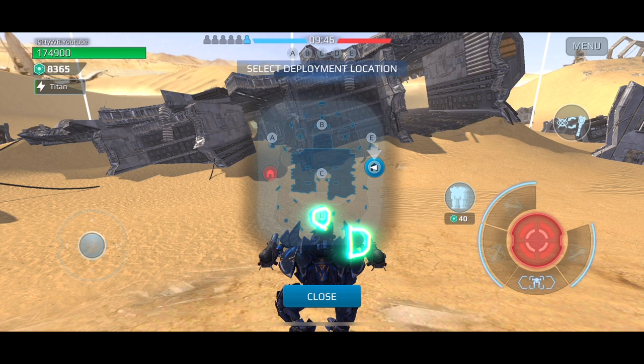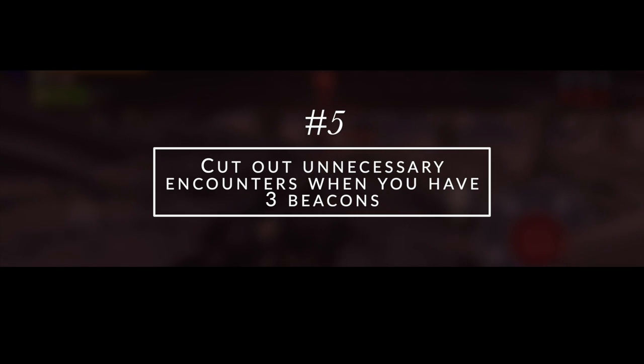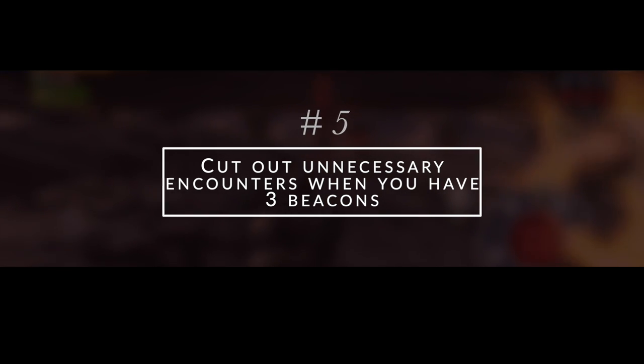Maps like Dreadnought can be pretty tricky — if you end up capturing Beacon A, which is right next to the enemy spawn, and Beacon D, those two beacons are very hard to defend. Your teammates not being able to support each other because they are so far away isn't going to help you control beacons. Controlling beacons like C and D, or beacons like B, E, and C, can be a smarter choice to advance the beacon gauge.